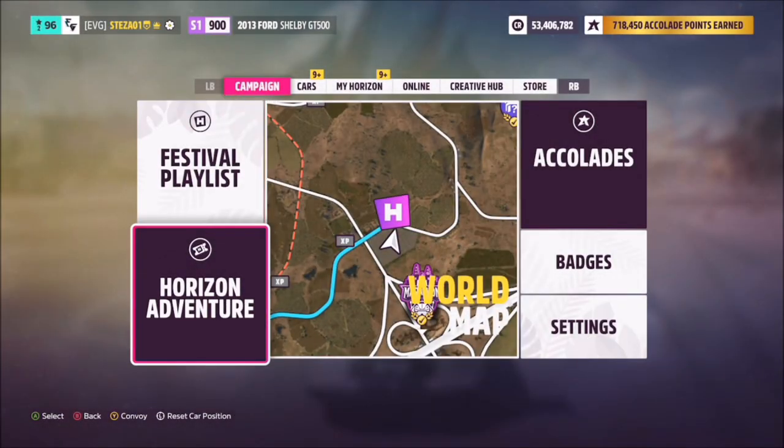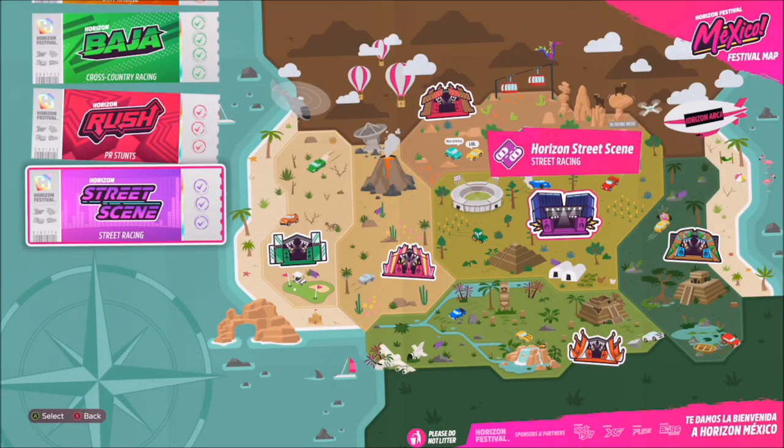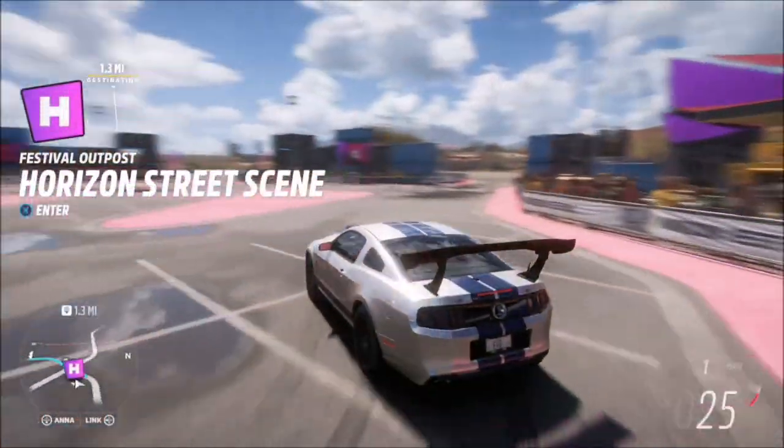For those of you who haven't unlocked it, go over to the Horizon Adventure tab, scroll down to Street Scene, and then unlock it by spending one of your points — just in case you don't have it.